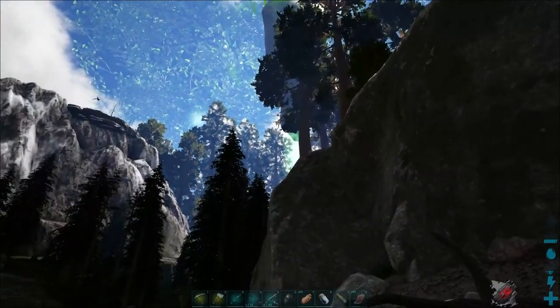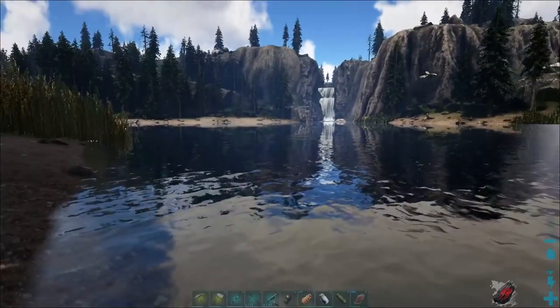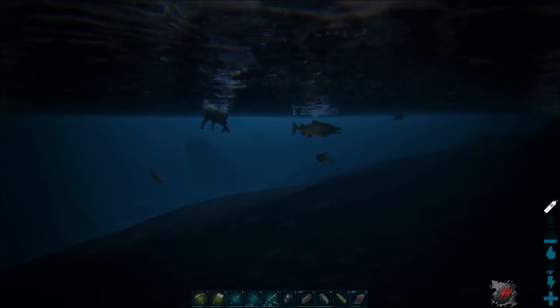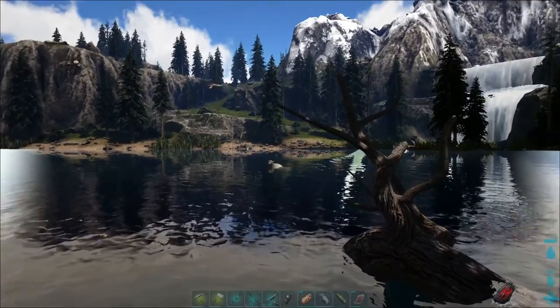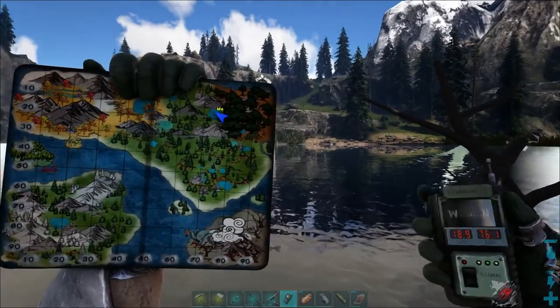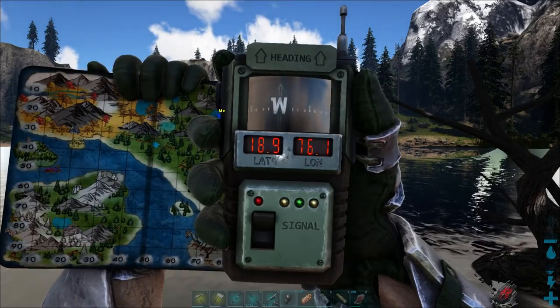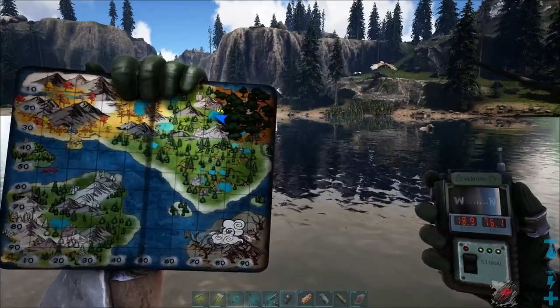We're at the edge of the redwoods over here, sort of by the green obelisk. Down here at this beautiful lake with a couple of waterfalls, we've got an otter. Pulling up the GPS map — we're at 18.9 degrees latitude and 76.1 degrees longitude. This can be a pretty dangerous spot, so come prepared.